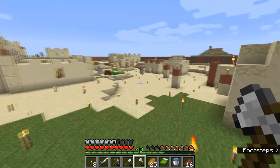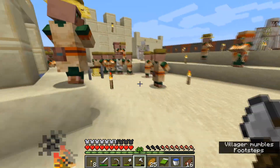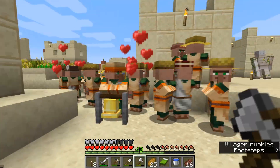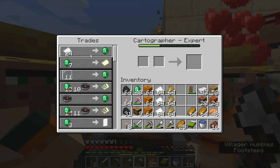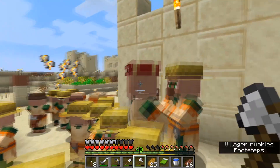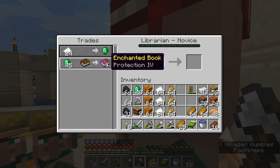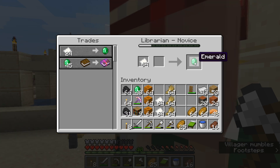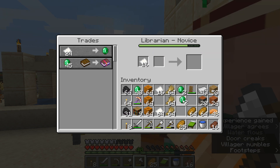We can trade paper with librarian villagers or cartographer villagers to get emeralds — they're what I like to trade with. This village already has a librarian, and these guys are already breeding on their own because of the food they've made for themselves. We also have a cartographer who does a 24-paper-for-one-emerald trade which is fine. We also have our librarian up here who has a Protection IV enchantment. I'm going to trade with him and hopefully do enough trades to level him up.